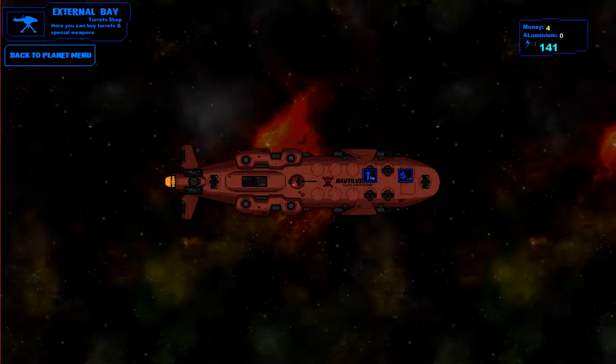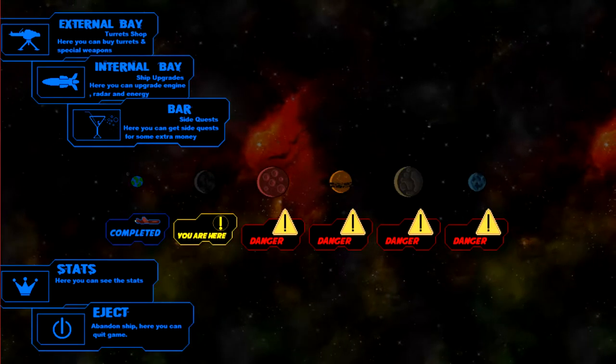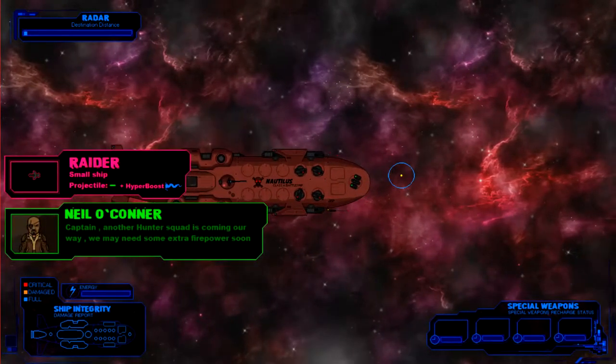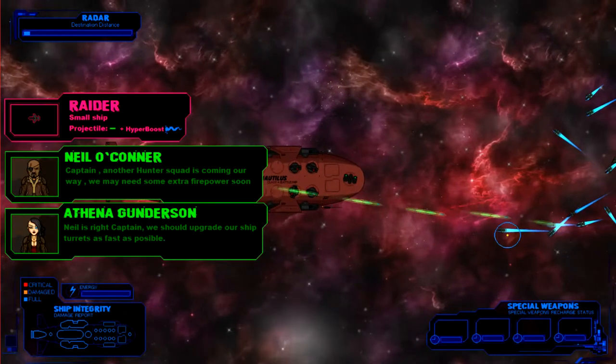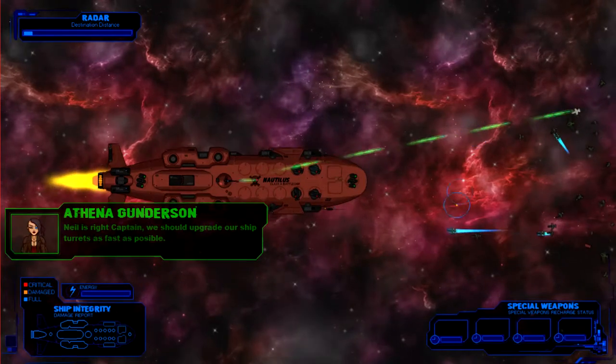We're out of money so we gotta go back and make some. We have a raider coming in — small ship. We have different ships now, they kind of have little boosters on the back.